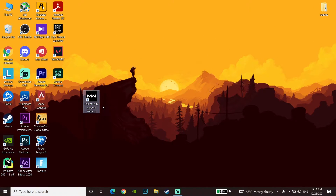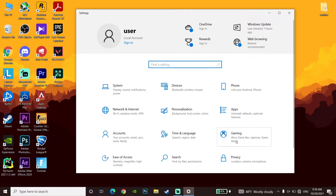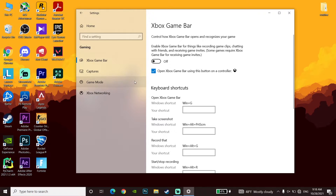For the next method, go to your desktop and type 'settings'. Open Windows Settings, click on Gaming, then go to Xbox Game Bar and make sure to turn it off. Then go to Game Mode and make sure to turn it on. When Game Mode is on, Windows optimizes your PC for gaming. Turning off Xbox Game Bar and turning on Game Mode really helps fix FPS drops or stuttering in Warzone.